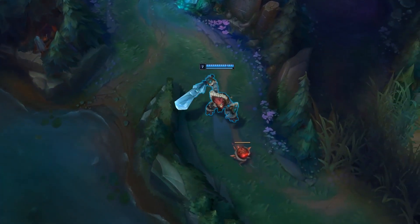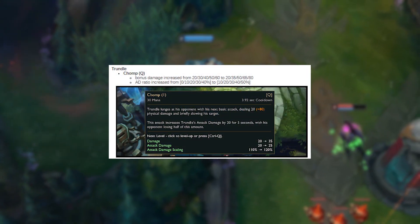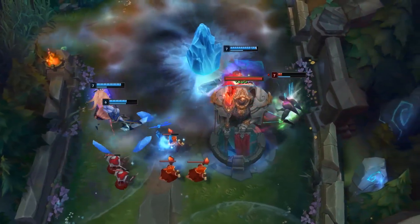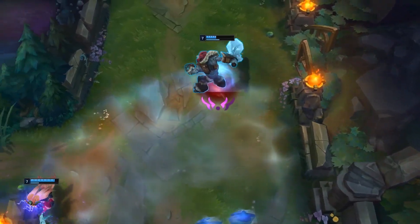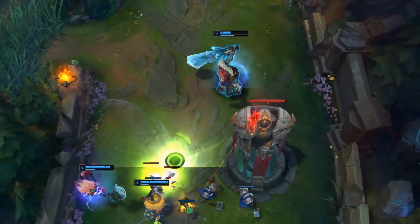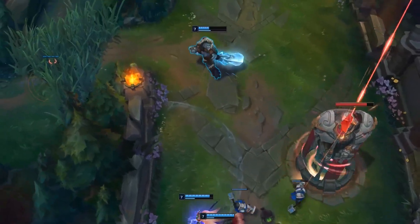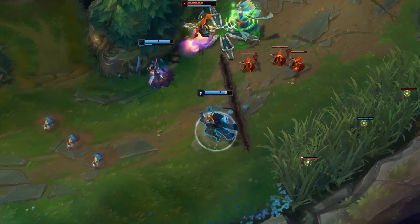Next up, we have some quick changes coming over to Sion with his Chomp ability, where the bonus damage has been increased by 20 by rank 5 but stays the same at rank 1, so it only scales up as you rank up the ability. The AD ratio on this ability has been increased by 10% at every rank, now actually having 10% at rank 1 as opposed to before being 0%. Next, we have some nerfs coming over to Viktor, arguably one of the most overpowered champions in League of Legends at the very moment.